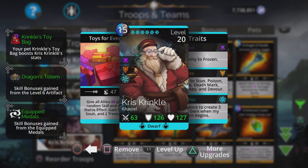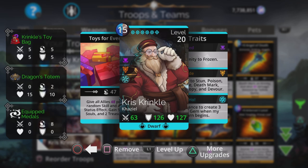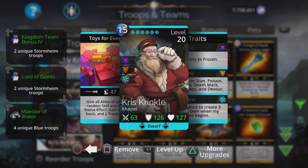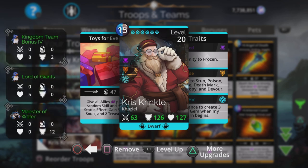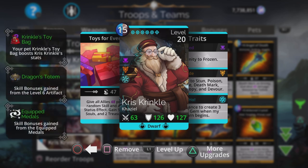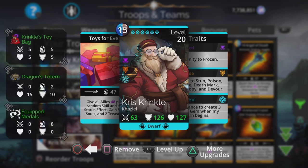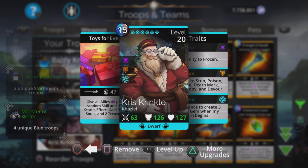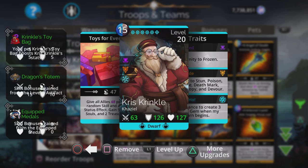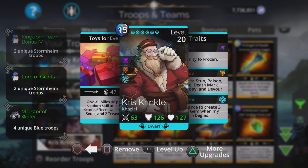Hi, I'm Rob and in this Gems of War video I'm going to show you my first proper Chris Kringle team. I did show one a couple of days ago using two Chris Kringles but it was more just for fun, and it did turn out to be pretty effective. I played quite a lot of PvP games with it and won them all pretty comfortably. The fun in that team was basically giving all allies over a thousand points to a random skill — absolutely nuts but pretty effective in PvP.